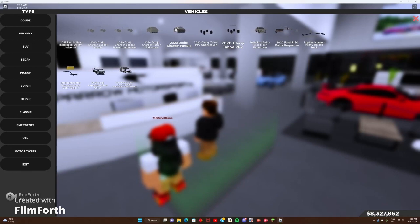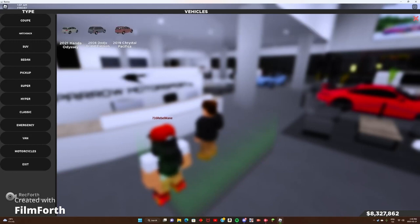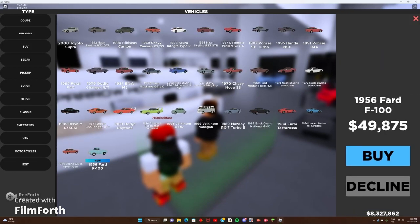Emergency vehicles — so cop cars, ambulances, and all that. I think it's just cop cars and DOT vehicles. Nothing new. Vans — nothing new. And motorcycles. So let's go to classic.